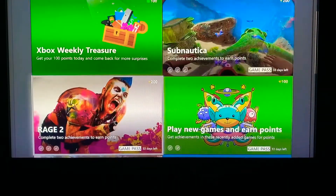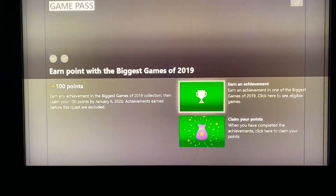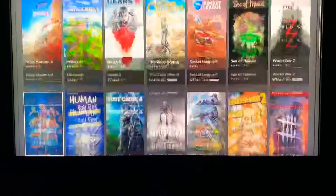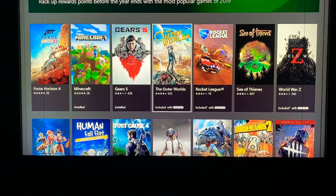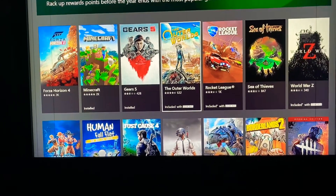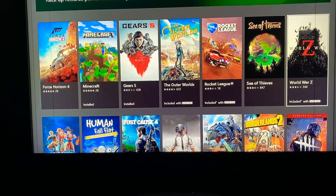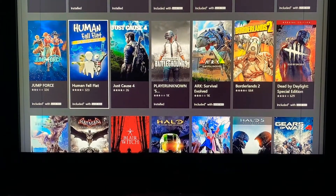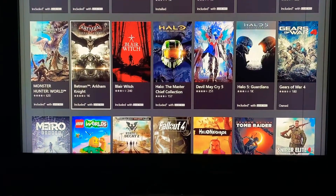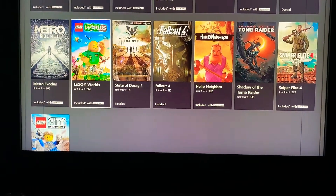Biggest games of 2019 — let's see what they are. We've got Forza 4, Minecraft, Gears 5. I still haven't played Outer Worlds — that looks cool, it's almost five stars. Rocket League, Sea of Thieves, World War Z, and a ton of good games right here — Humans Fall Flat, Batman, Monster Hunter. There's plenty to choose from right here.